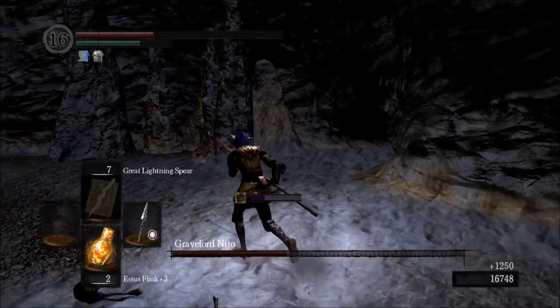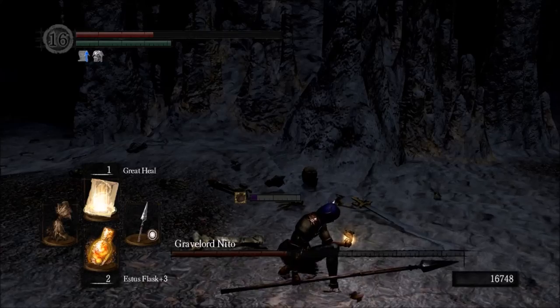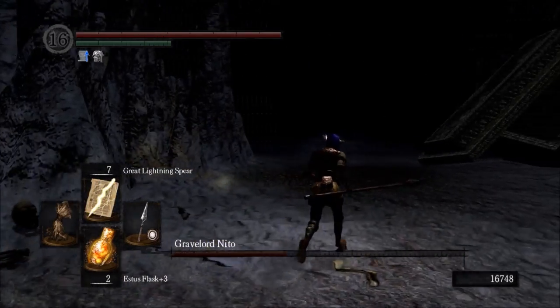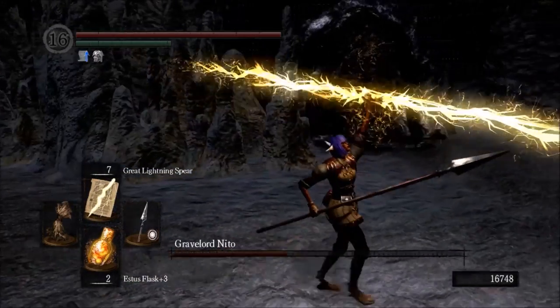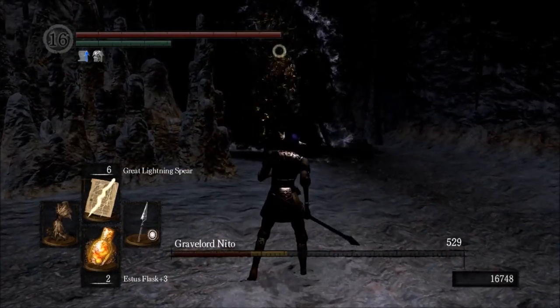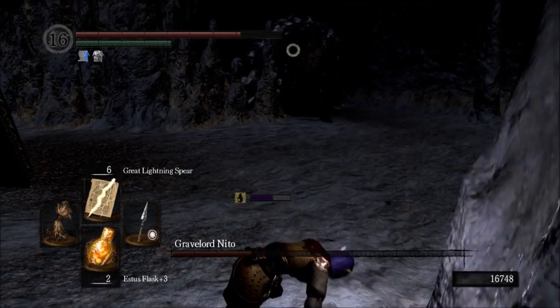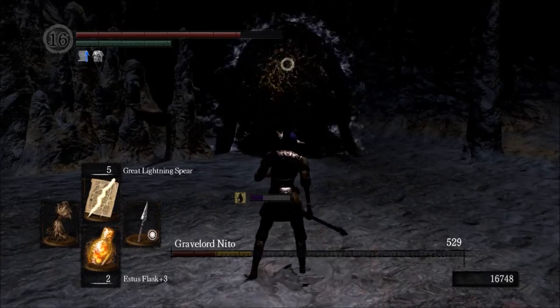So doing whatever you gotta do to keep those guys at bay is the trick to winning this fight. One on one, Nito is not that bad — he's big, he's slow, he broadcasts his attacks, and he doesn't actually have that much HP compared to the Four Kings. Our Wrath of the Gods from the beginning doing 528 — it moved his health bar a hell of a lot more than the 528s against the Four Kings. It's usually best just to unlock and run sideways to avoid those sword dances, versus trying to back up.